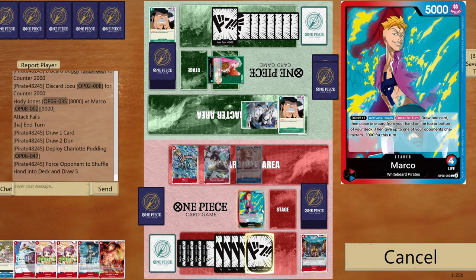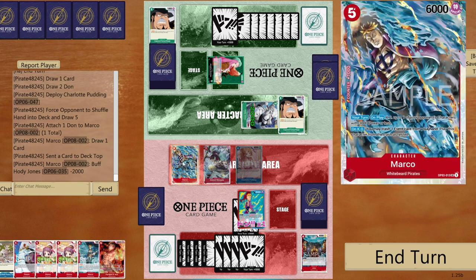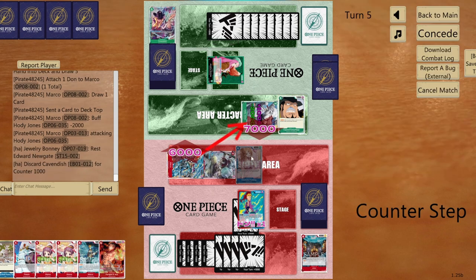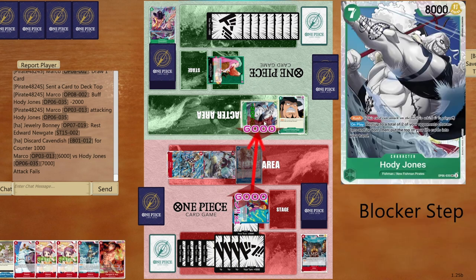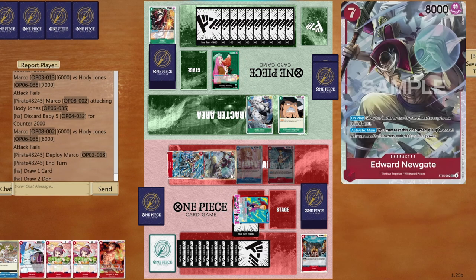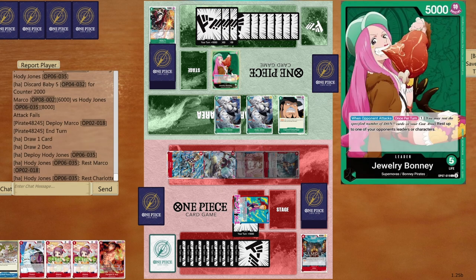I need to give opponent minus 2000 and 2000 counters. Play Pudding, draw one card, place back on top, give minus 2000 — Pudding is at 6000, not dead yet. Go six to life forcing opponent to use the blocker. I made a mistake forgetting Bonnie's leader effect — might cost me, but I have plenty of counter in hand.